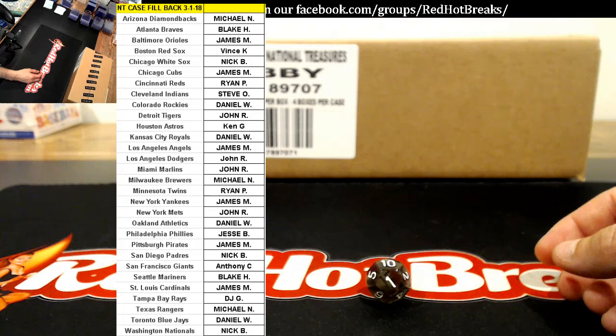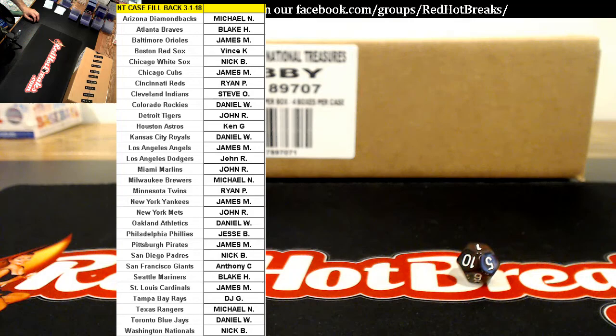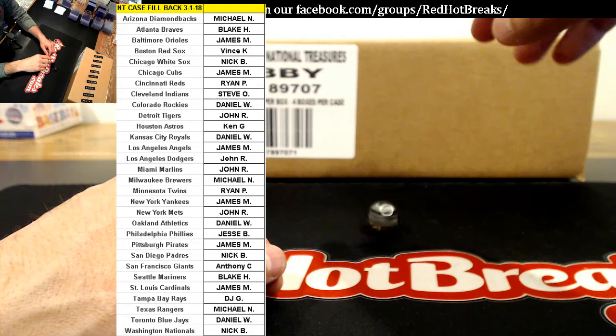We ship everything next day. There are some old school teams in here, like the Philadelphia A's we had in the last case, the Brooklyn Dodgers, the Washington Senators. We'll go to the group break checklist if we're not sure who the card goes to — if you own the card, you will get the card.